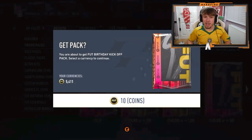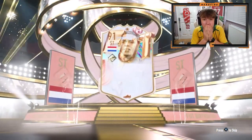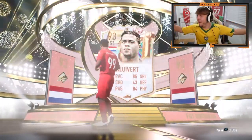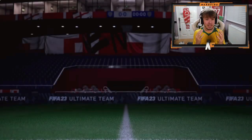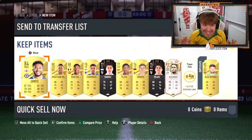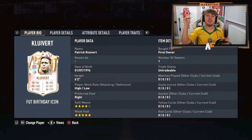10 coin pack here from Queenler. Foot Birthday from this would be sick. Oh — Foot Birthday Icon! Oh my God. Oh my God. Cliver! Foot Birthday Icon from a 10 coin pack! That is ridiculous. That is absolutely ridiculous. Four star, five star — Patrick Cliver. Oh my God, I don't know what he'd be like in game, but that is absolutely ridiculous from a 10 coin pack. That is why you've got to open them.